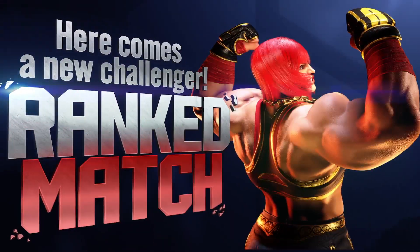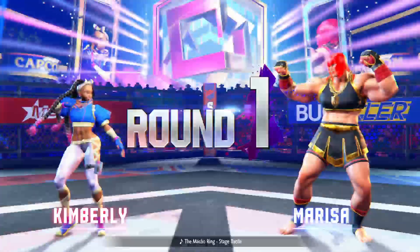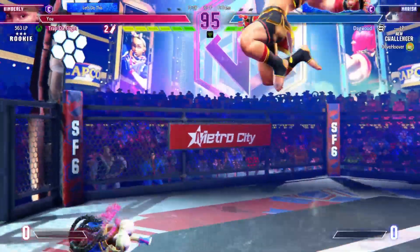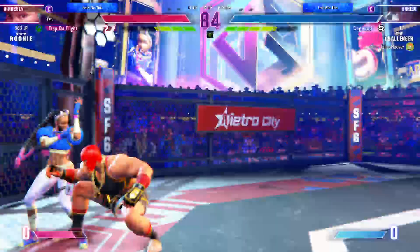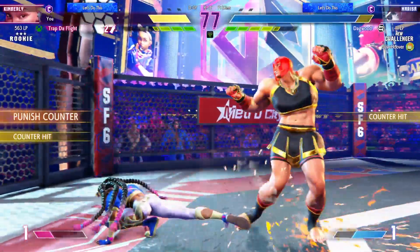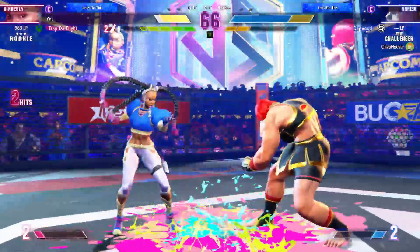Here comes a new challenger. This is going to be a five-star match — get ready for history to be made. Round one, fight. Here we go — what are these fighters going to do? Waiting for the opponent to make the first move. Jump in finds the mark. We're in the early stages of the round. Player 2 pushes the opponent into the corner. Player 2 has them legit shook in the corner. Good job blocking. They're showing us just how patient they can be. Player 1 can't afford to get hit again, but still has the chance to bait the drive impact that's going to lead to a juicy punish counter.